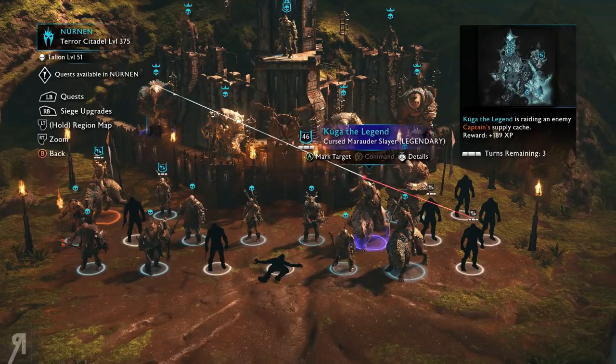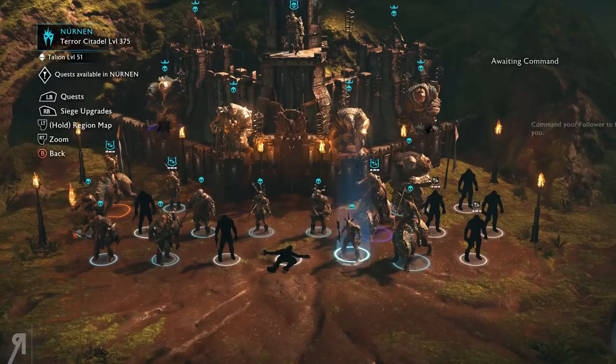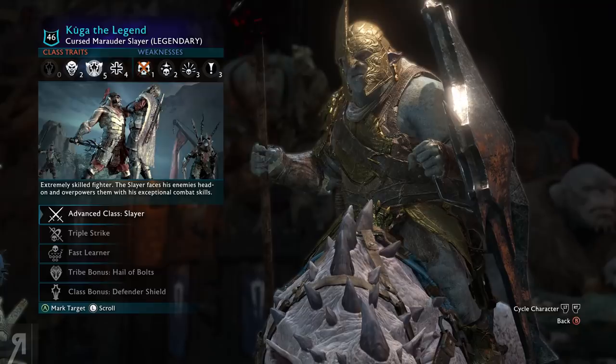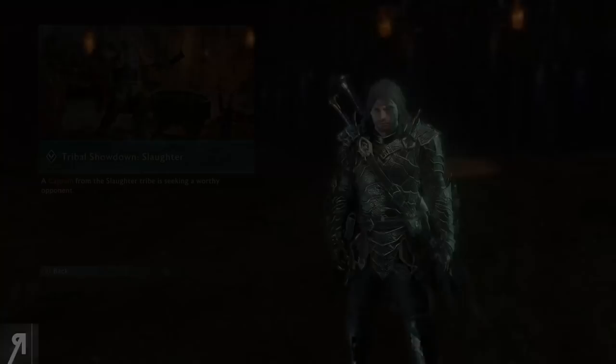Cougar the Legend is already doing something — raiding an enemy captain's supply cache. Let's do this showdown to maybe get another slayer just in case, but if Cougar the Legend fails, we'll have a pretty good idea. He's enraged by mortal wounds, has mighty defenders, and he's riding a dire caragor — wow, he's pretty cool. We're going to see how he does in a couple of turns.